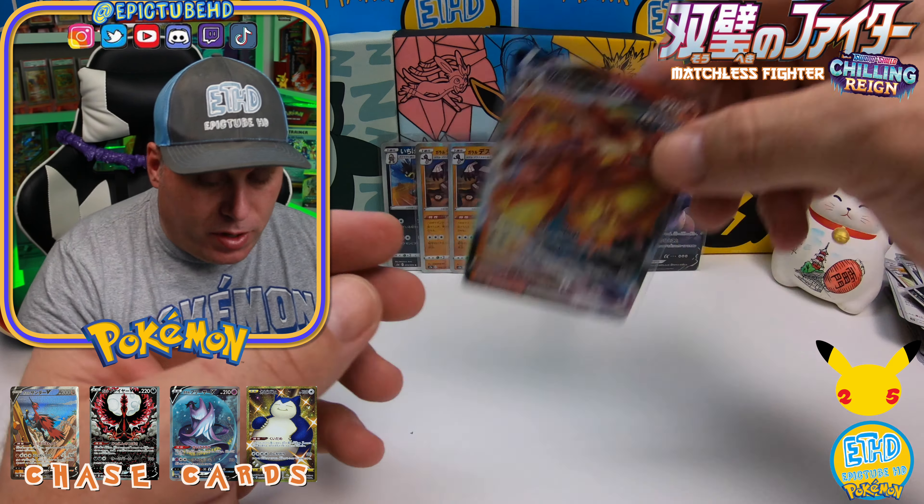So far we just had the one big hit. Can we get something else? We got a Double Moltres — two Moltres! That is very surprising. We still have some boxes left. Please remember to smash that like button everybody, subscribe to the channel if you're not subscribed already, click that notification bell. Here we go to the next pack — always looking for something really big and epic. We got a holo — the Shaman boy. He's a good dog. Here we go to the next pack.